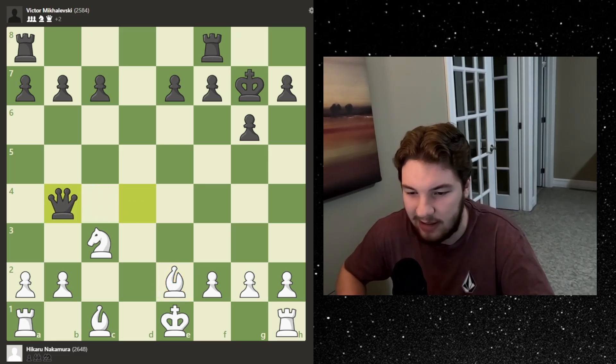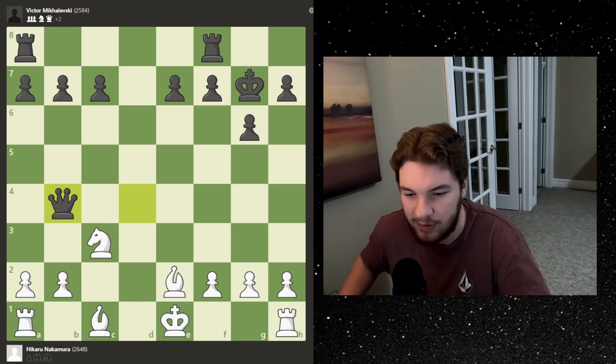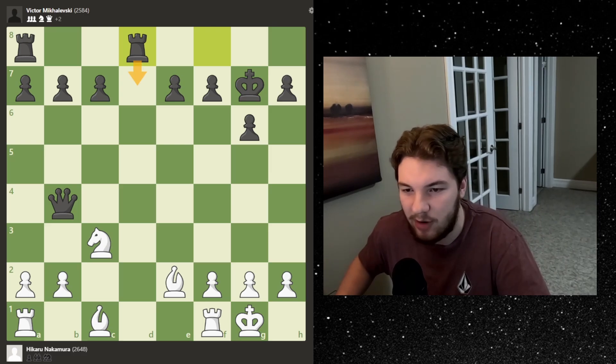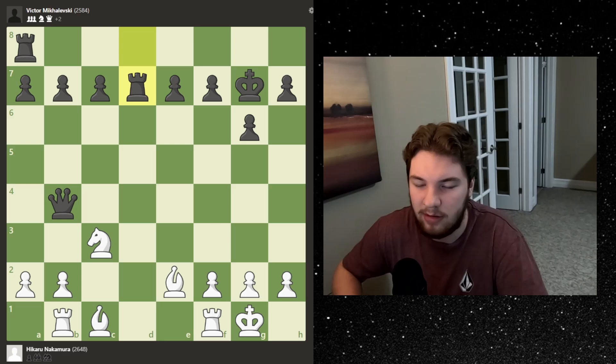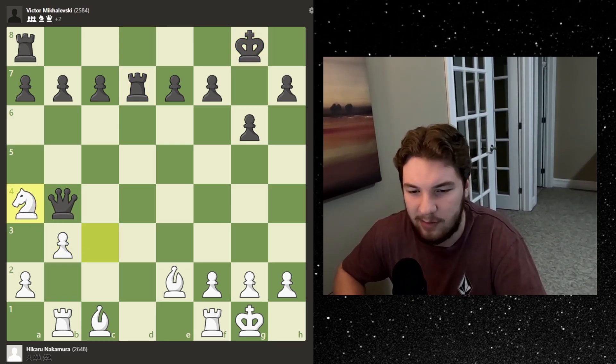The bishop slides back to protect the king, the queen slides over putting pressure, and we get castles so Hikaru is now safe. He places a rook here and is going to try to double his rooks and put a lot of pressure on the second and first rank. We get rook b1 defending the pawn, another rook comes over as he tries to double them, and then b3 defending everything.